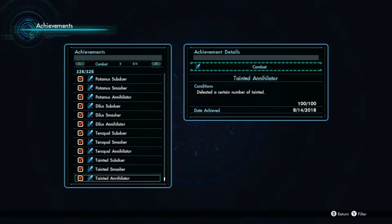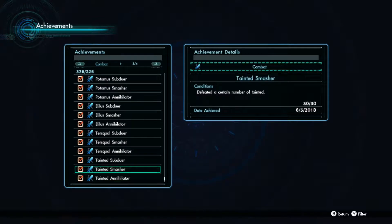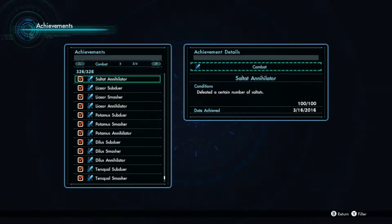Some hard achievements include giving a final blow to a global nemesis that cannot be obtained anymore because the number of players is no longer able to kill one within the time limit. And I'm pretty sure there are others that are also kind of impossible to obtain due to the game's online nature.